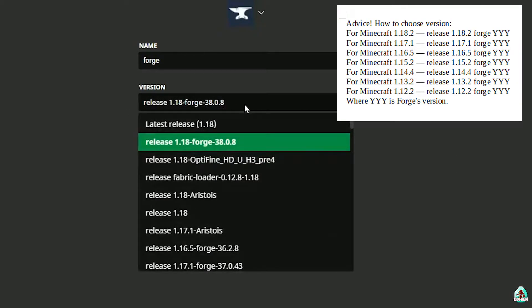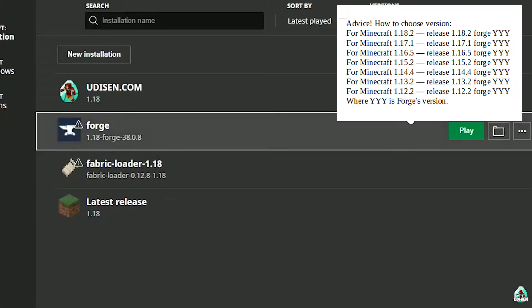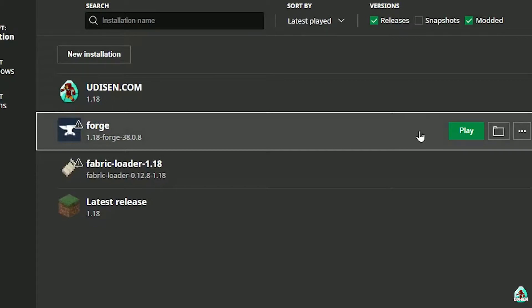If you installed for Minecraft 1.18.2, you must see here release 1.18.2 4G, and so on. Also, sometimes installing the new version of 4G for the latest version of Minecraft is also a good idea.